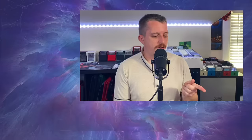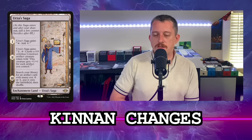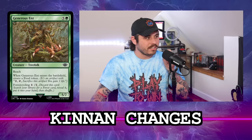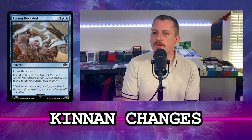I have not cut Urza's Saga from the list yet, but that is something I'm doing imminently. I'm putting Spellskite in. I think the two players who topped the Cookout event with Kinnan have talked me into Colossal Sky Turtle, which was always close but I never tried.